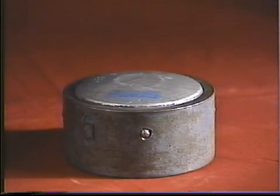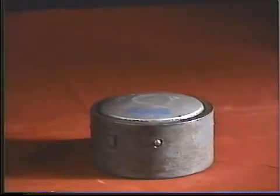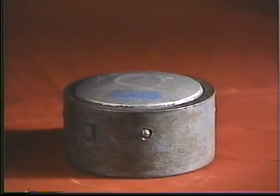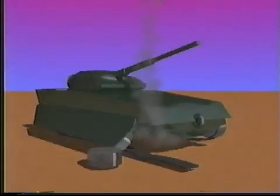Each RAMS projectile carries nine anti-armor mines for use against enemy armored vehicles. When the shell's time fuse functions, the RAMS mines are ejected over the target area. From the moment of contact with the ground, the mines are armed and prepared to detonate on contact or on sensing the proximity of a tank target. The resulting shaped charge directed upward will immobilize a tank or cause spalling damage to its belly armor, thereby increasing its vulnerability as a target.